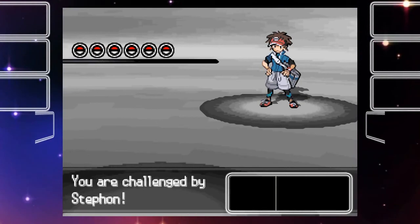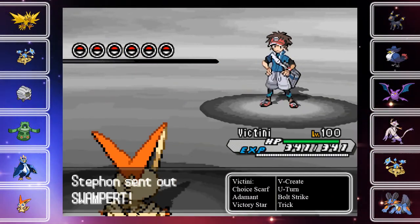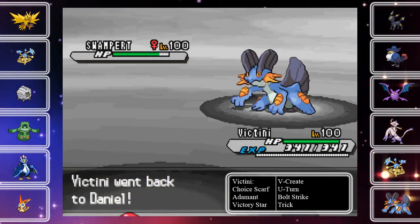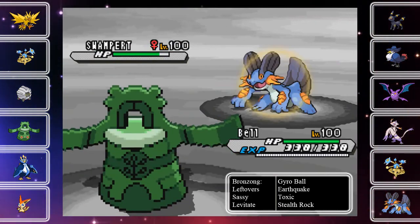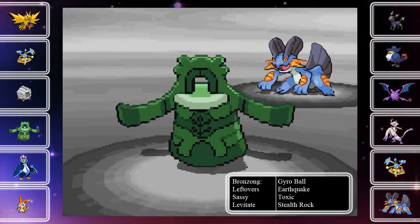My opponent today is Mr. Steve Blazer, who I met on the Smogon Wi-Fi Battle Finder. I'm going to lead off with my Victini as per usual, as he's going to start off with Swampert. Wanting to avoid the Earthquake — or really just the Earthquake, though Waterfall or Scald would do a lot of damage too — I predict the Earthquake, go into my Bronzong since it has Levitate, and I'm just going to set up my hazards as he's going to do the same.